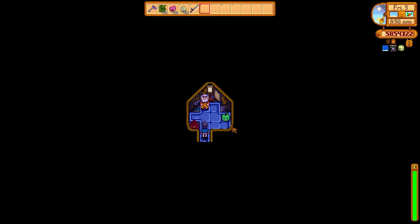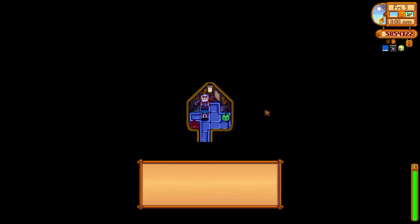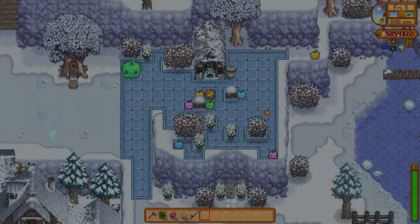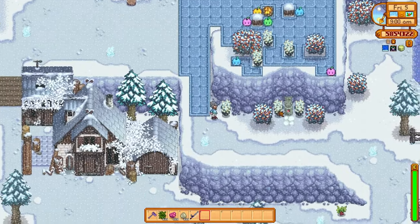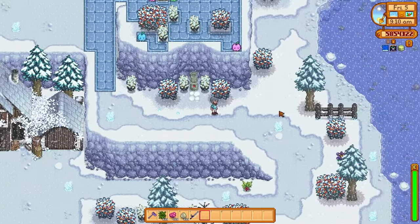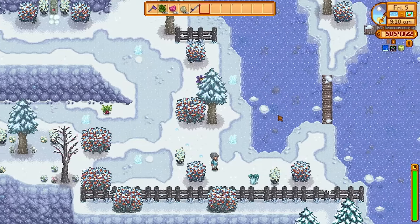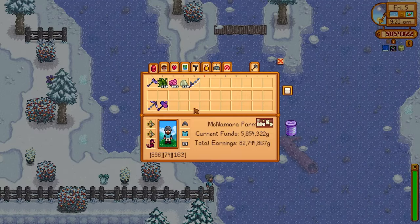Next up, let's talk about Wild Bait. When you get four hearts with Linus, you'll unlock a nice event where he will teach you the recipe for Wild Bait. There are two reasons to get Wild Bait as quickly as possible. First, it has a chance to pull up two of any fish in the game while you're fishing. Wild Bait also gives you a 25% faster fish bite rate, which is absolutely huge — it works much better than regular bait.